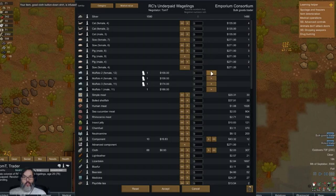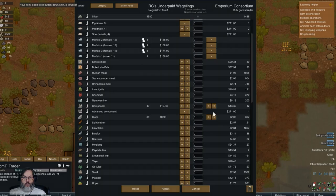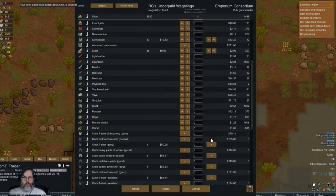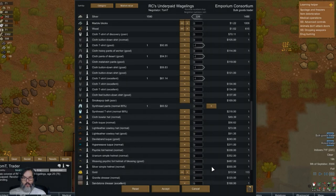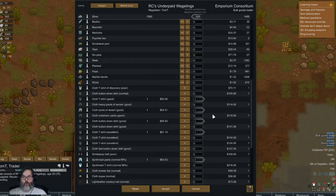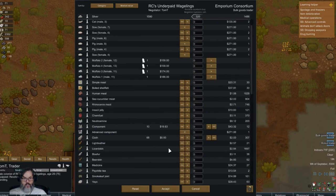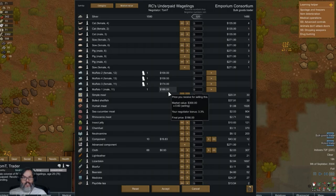Another bulk goods trader and a robot trader. Let's call the bulk goods trader first, see if there's anything else we can sell real quick. All right, we can sell that, that - synthread pants. All right, that gives me 1820.